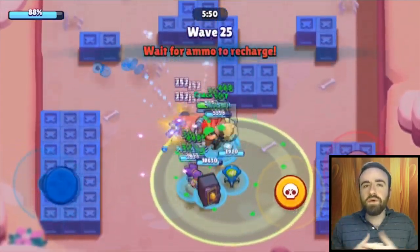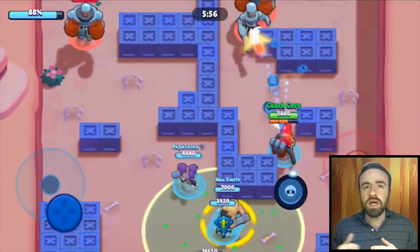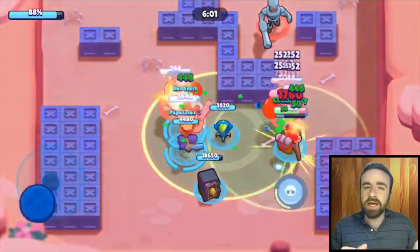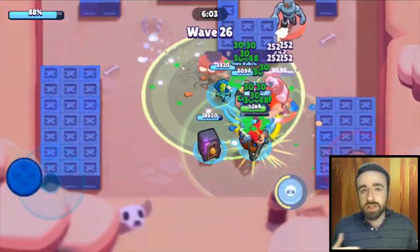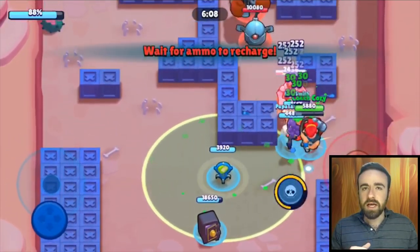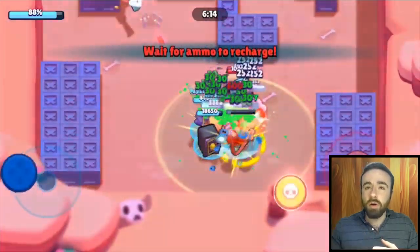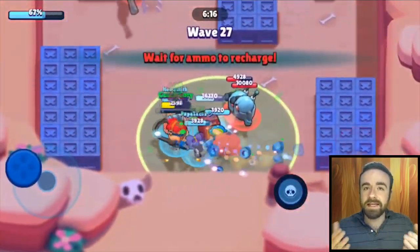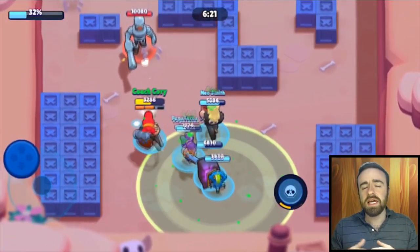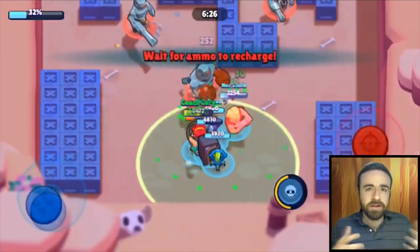As you get to about four minutes, it's going to be pretty hard to manage alone — you might need help from a teammate to come over. Preferably Colt, because he can move a lot faster, or Pam, whichever is closer. One person stays on the other side and kills whatever robots are there. You might need that help because robots can spawn randomly. You can have all the robots on Bull's side, and he'll definitely need help around four minutes — basically after the second boss when you're getting three, four, or five robots.